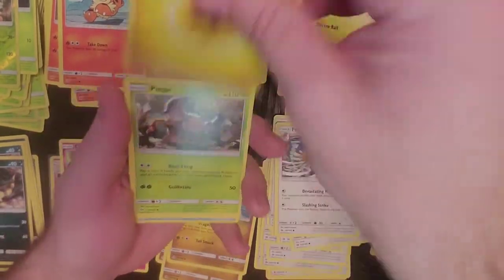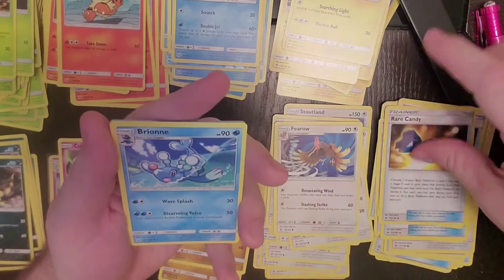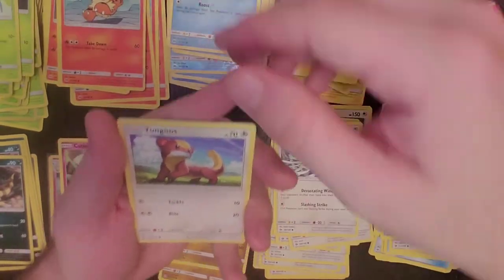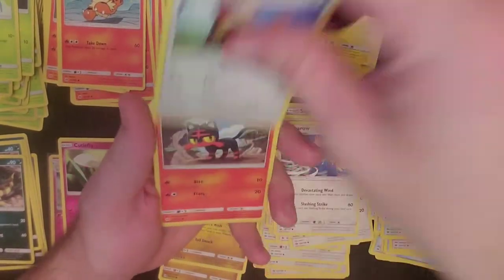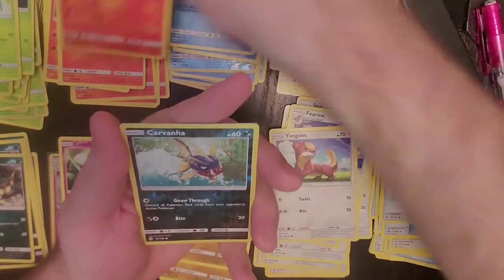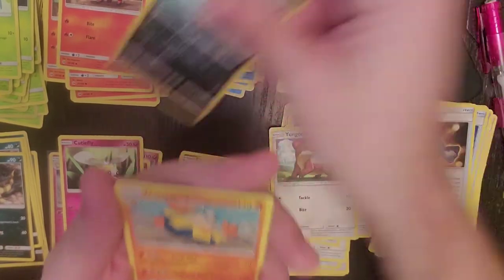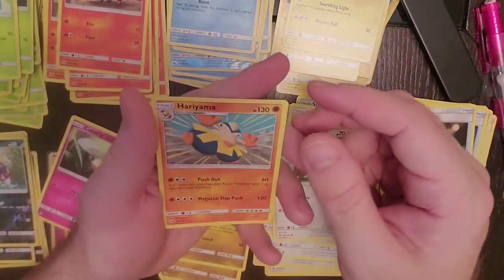Electric Energy, Pinsir, Rare Candy, Brioneh, Popplio, Wingull, Cerskid, Yungoose, Litten, Reverse Holo is Carvana, and our rare is Hariyama.